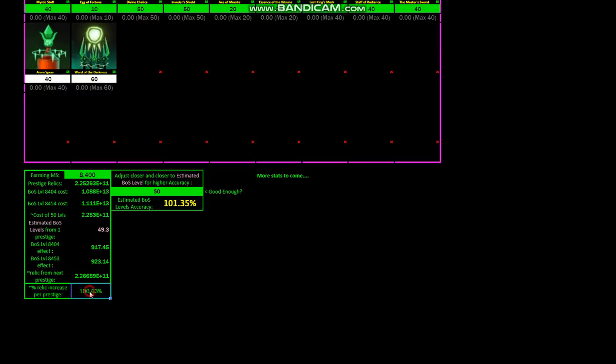So you're pretty much only getting a 0.6% increase in relics per full relic dump into BOS prestige. So say you push up to 9,000 stage and you have the same BOS — 9,000 stage and the same BOS.